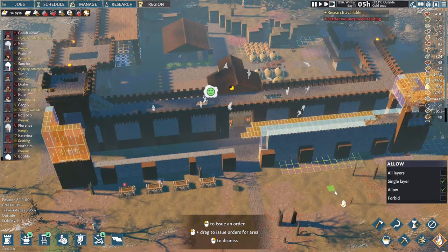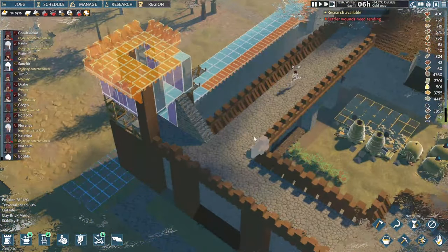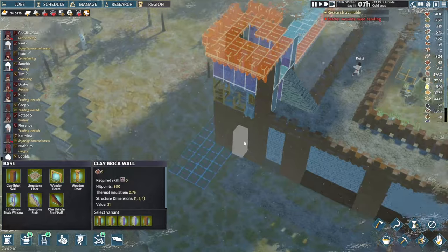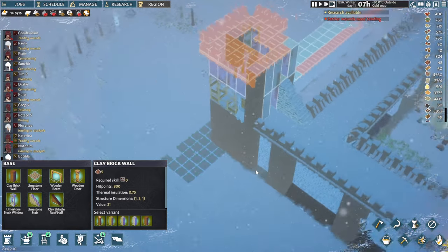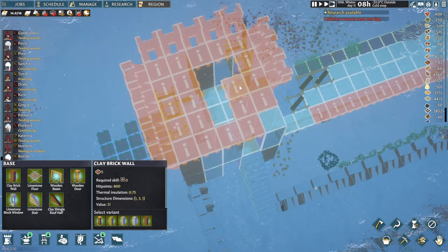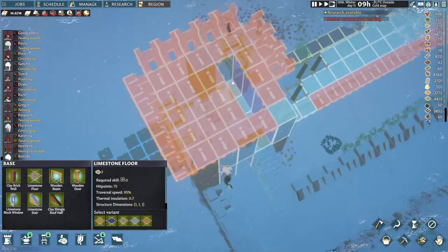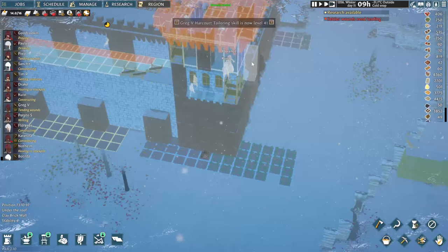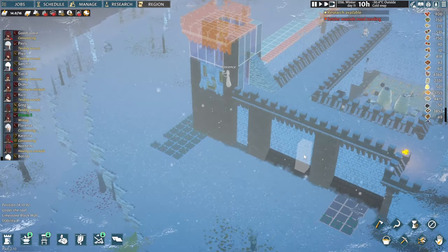We've queued up quite a few builds here. I think this will be the first tower to be completed. Next, what we'll do is add another wall just about there, and maybe one above here as well. Those stairs are not lined up, so let's remove those floors. The stairs are going to go just above this one. But we're not going to place it until they hopefully finish in here. This is kind of what the towers will look like.